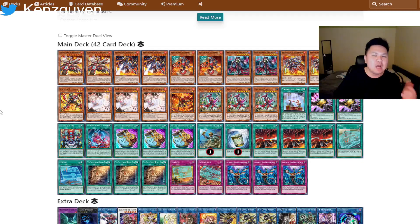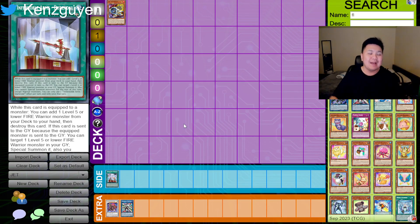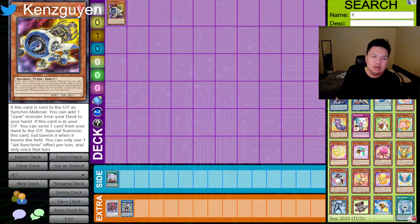I wanted to show you guys three different builds of Rescue Ace and talk about all of them. These are the main three builds that topped the event. If you're planning to go to your next event and want to pick up Rescue Ace, I highly suggest the Infernoble Arms Durandal version. Contrary to what I said in my last videos, things are always changing, and after actually playtesting hands-on myself, this Infernoble package was extremely good and extremely powerful. Rescue Ace is a confusing deck to build right now, and I hope this video helps you decide which version to play. Comment, subscribe, and I'll see you all in the next one.